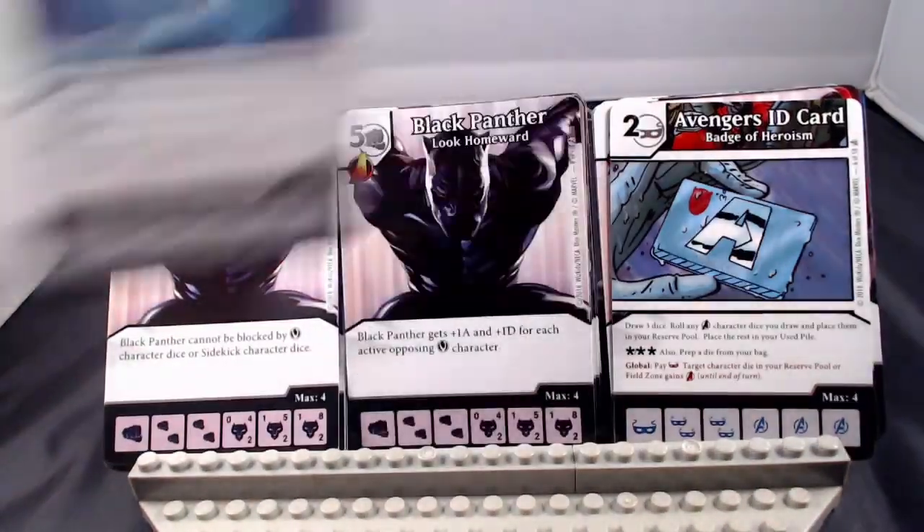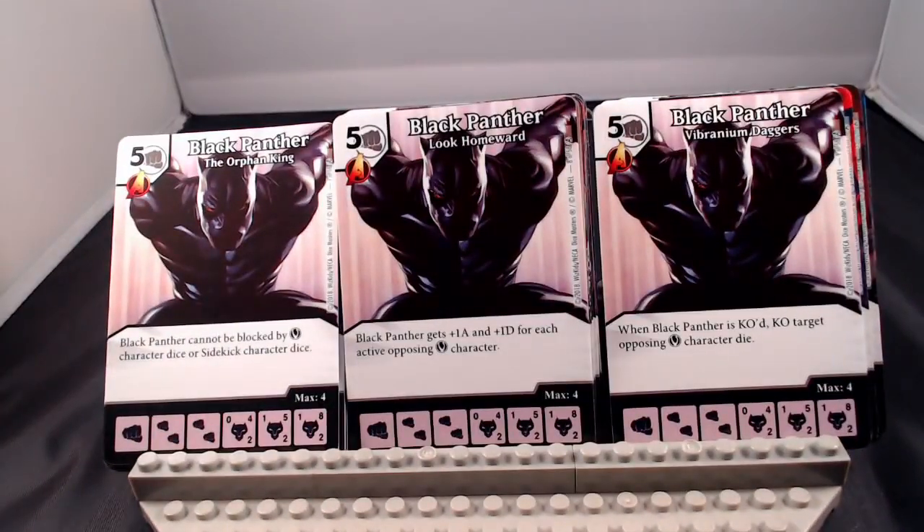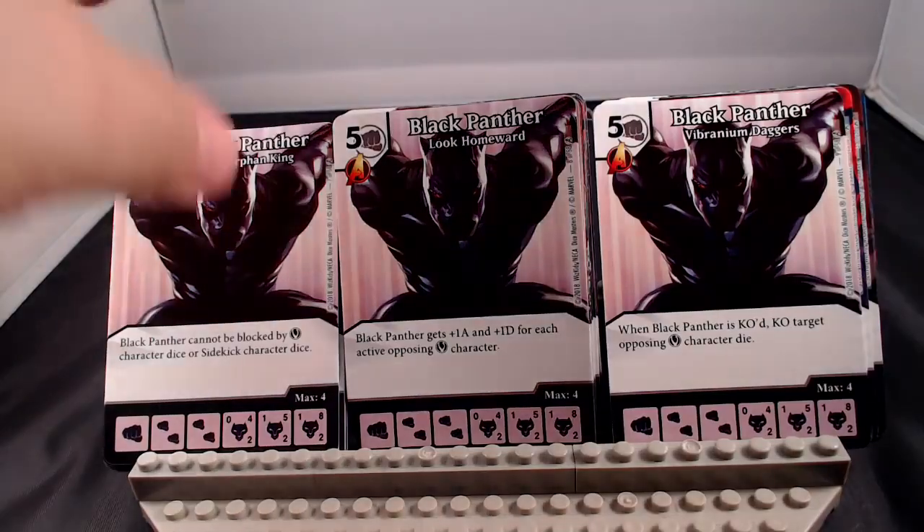Next up, Black Panther — a return to the character we haven't seen since the Uncanny X-Men days. He's a 5-cost fist character with the Avenger affiliation, with a stat line of 4/2, 5/2, 8/2 at level 3. First: he cannot be blocked by villain characters or sidekick characters. Second: plus 1/plus 1 for each active opposing villain. And finally: if he is KO'd, KO target opposing villain character die. I really like the Orphan King — cannot be blocked by villain characters or sidekick dice, and there's a lot of villain love in the game, so that could be a big punch at 4, 5, or 8 damage.